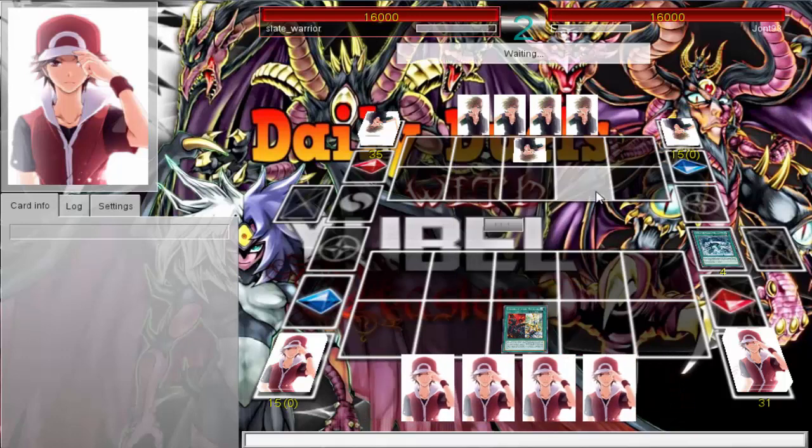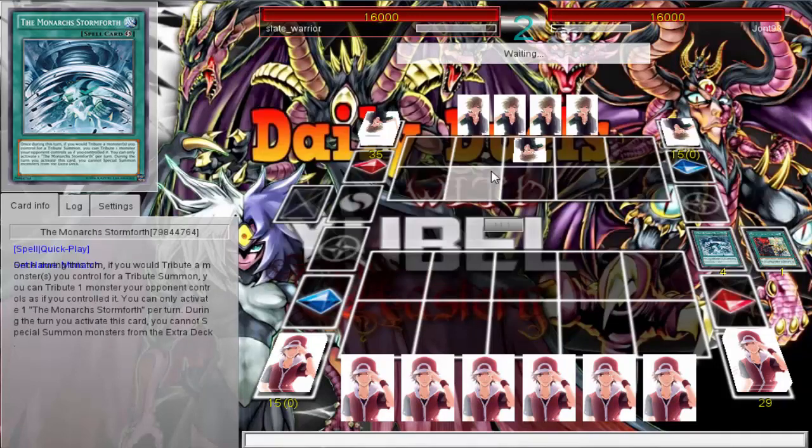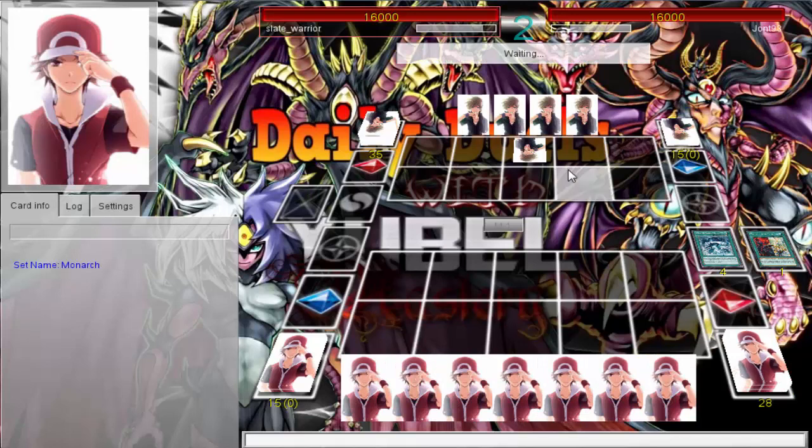I'm just trying to get my engine running. You're going plus like crazy — drawing, searching, plussing. Pantheism should be limited but it's not, so enjoy it. What else do I need to grab? Our opponent took it so slow, just set one card. I didn't draw very well, which is okay. Do you already have a Return? If you're playing a Monarch engine, you should have Return set — in case that's a Solemn Strike so they couldn't hit you with it.